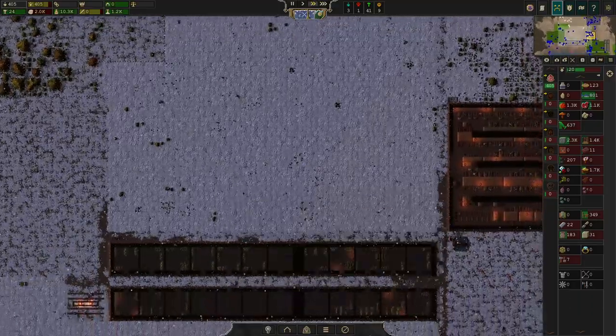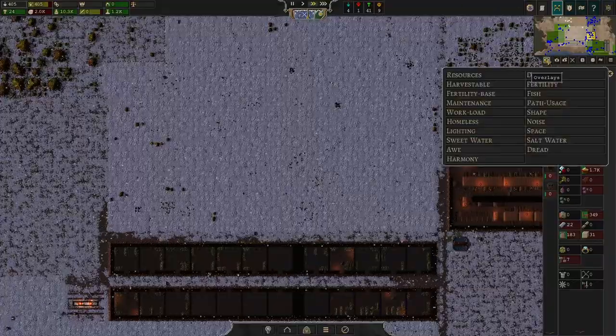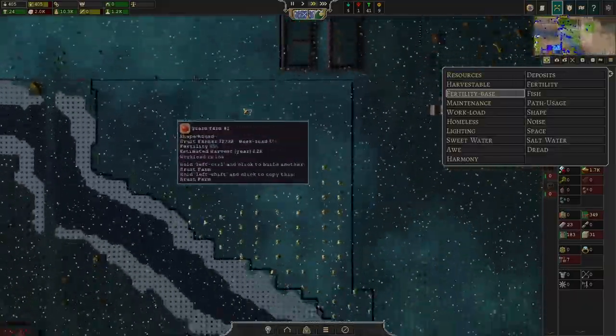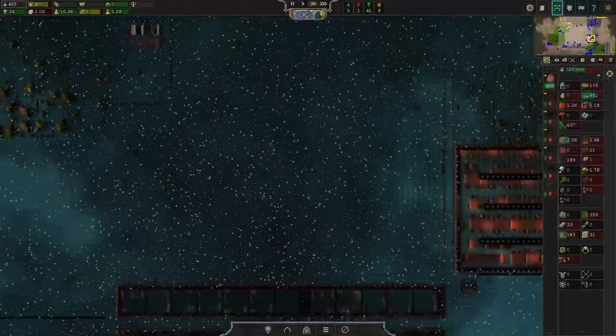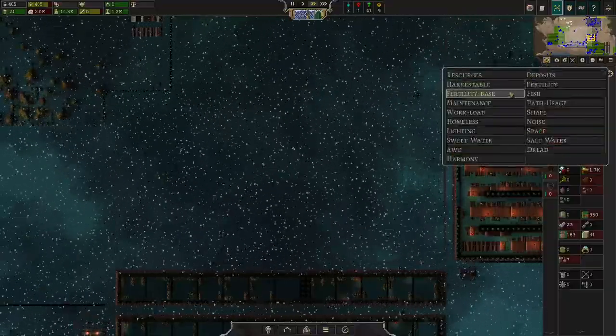It's up to you how you want to set it up. Personally, I love setting up my metal production first. Fertilities here aren't looking that sweet anymore — we don't have any really good spots left over. All the really good spots have been taken already by our industry, so we are going to go this time for a less than optimal spot.